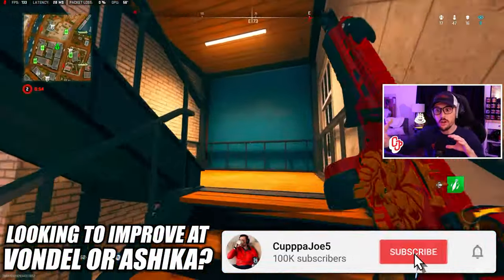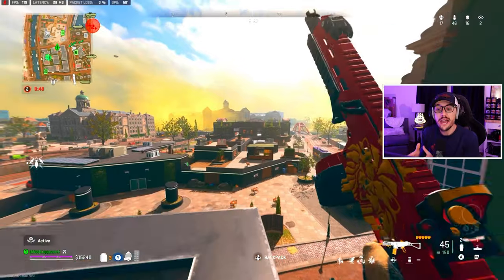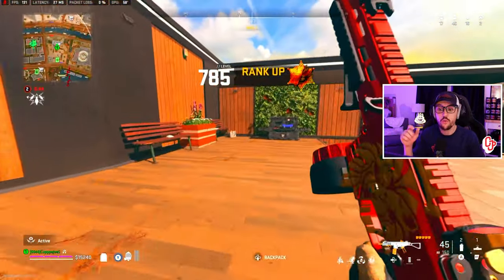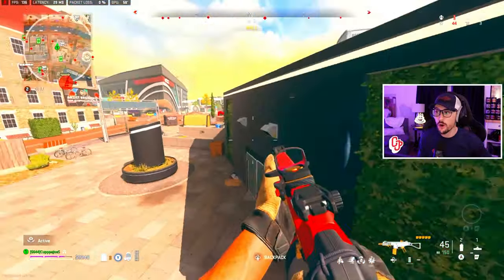If you get off to a rough start, maybe hit a little snag in the middle — it is what it is. Don't chalk your game because of that. A lot of you guys get frustrated in the blender, but you don't need to. In reality, third circle, fourth circle — healthy lobby, smaller circle because it's more condensed — that's where we're going to start to drop our bangers.